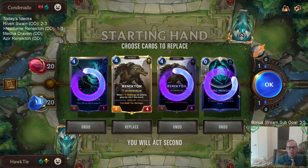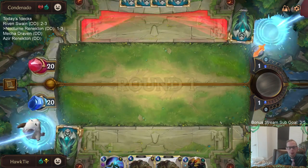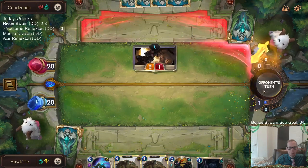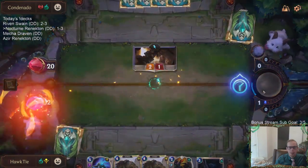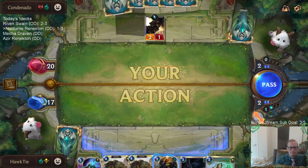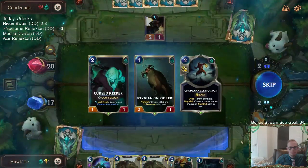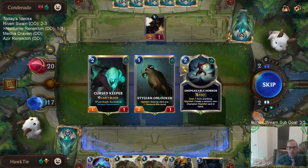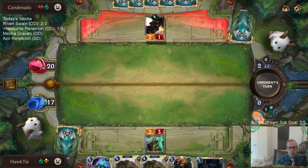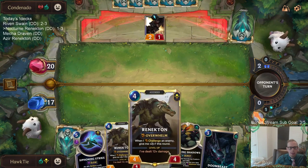I don't know about these Spirit Leeches. I'm keeping both Renektons. I think we're probably going to use the second Renekton for just the Champion spell because we're going to be behind. We do have the attack token on turn 4, so that's important. I'm not going to be able to turn on Nightfall for Unspeakable Horde, but that's okay - we don't need it turned on. My plan next turn is just Unspeakable Horde, nothing else. Then turn 4, Renekton, Champion Spell. Turn 5, Stalking Shadows, Doom Beast.